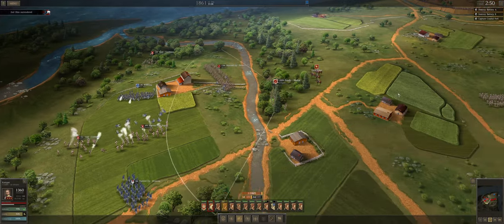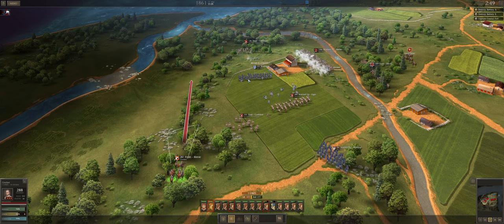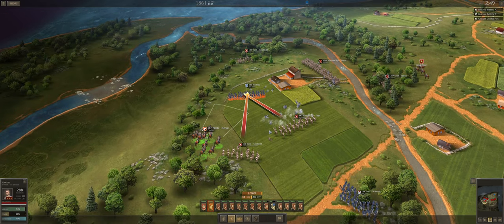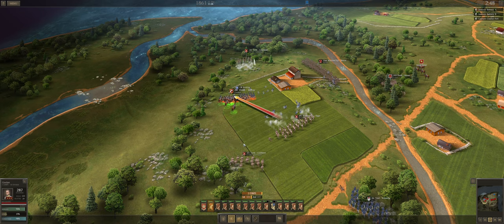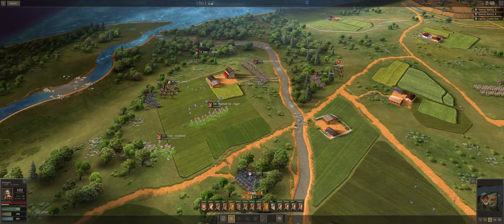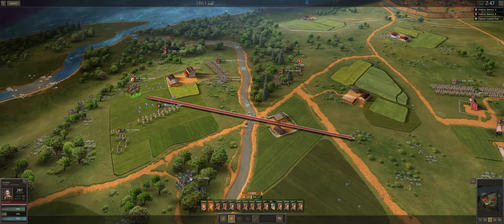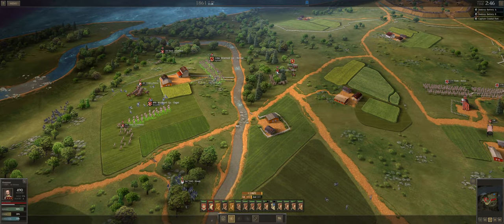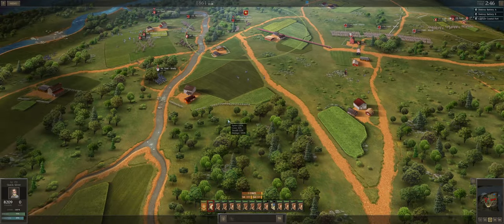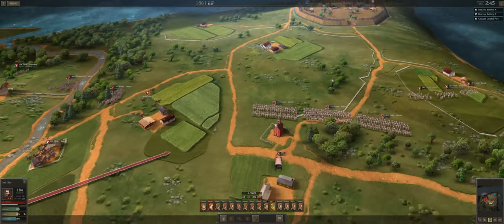We do have the surround over here, probably don't need Kemper, and then Crocker will ride in and charge them. Hopefully we can get another surrender before they shatter — I would love another surrender. They shattered — okay, well that's fine. I would like Crocker to have more men going into the next phase of the battle, but you can't always get what you want.